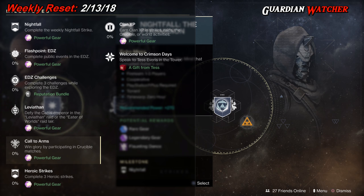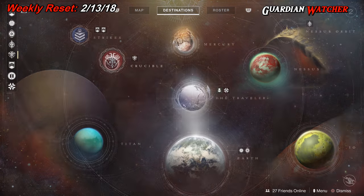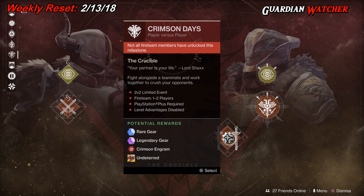Last but not least, we have Welcome to Crimson Days, where we need to talk to Tess Everest. But prior to talking to Tess, we're going to check out PvP and look at the Crimson Days match. Notice the potential rewards include rare gear, legendary gear, a Crimson Engram, and the Undeterred Sparrow, which is an exotic sparrow for Crimson Days.